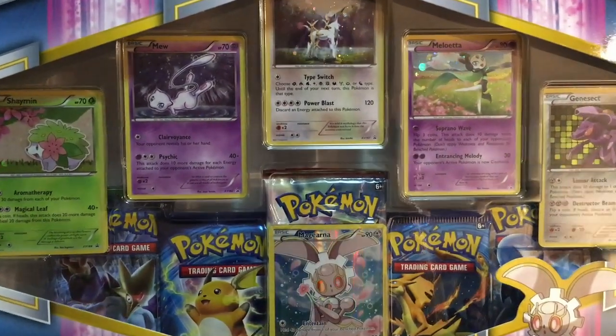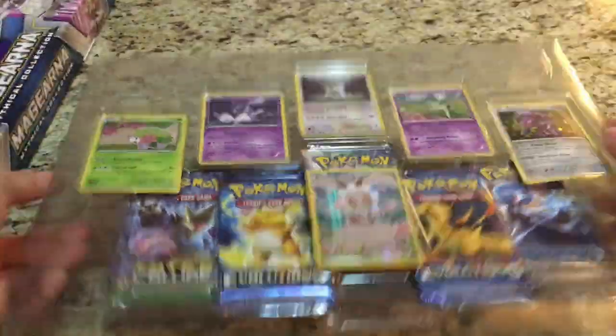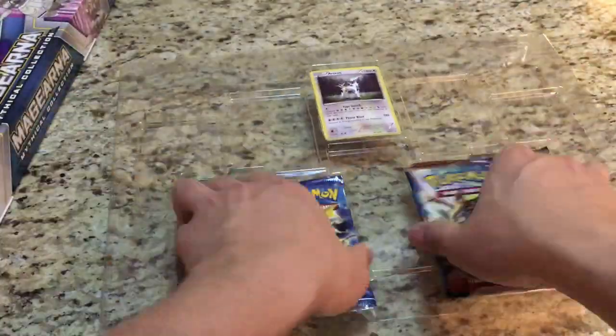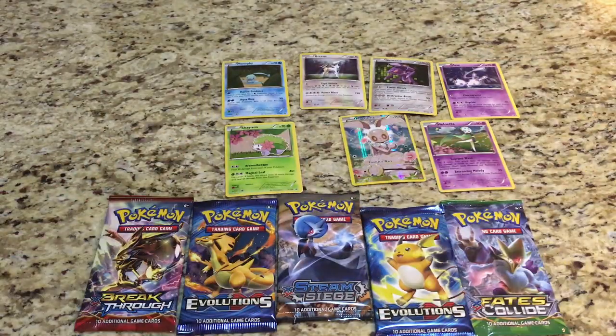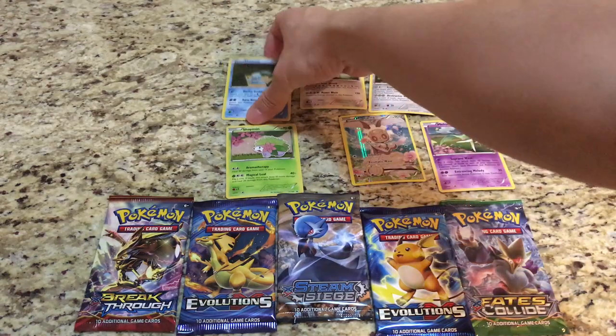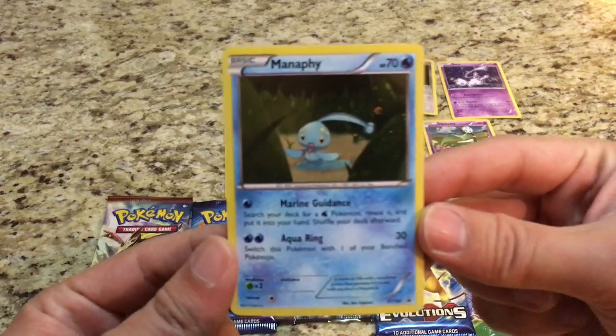The top of the box says seven foil promo cards, and at first it looked like six, but it does come with seven promo cards — one was hidden behind one of the packs.